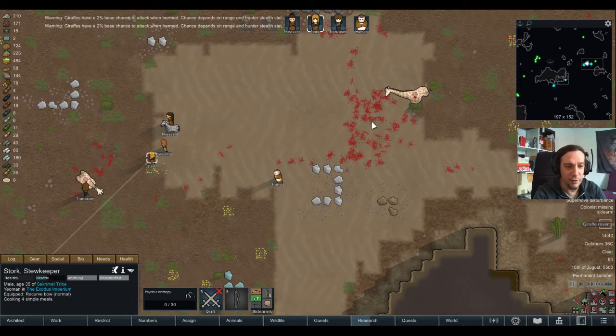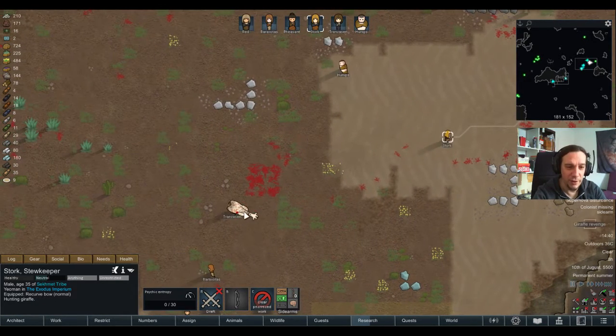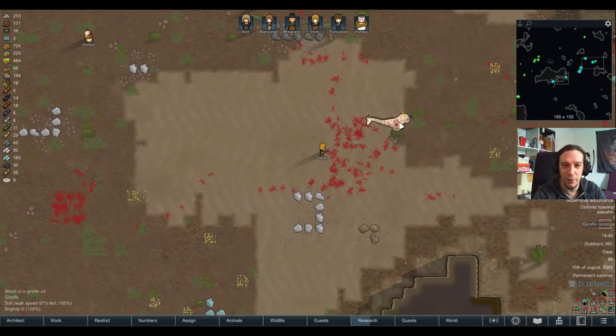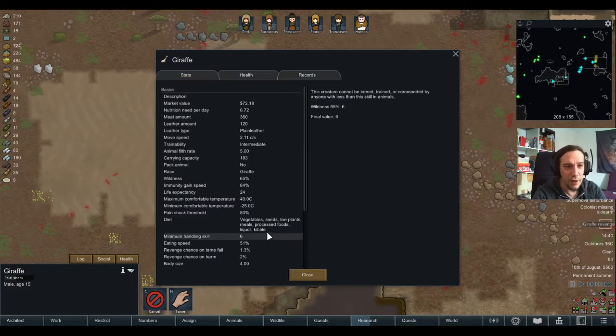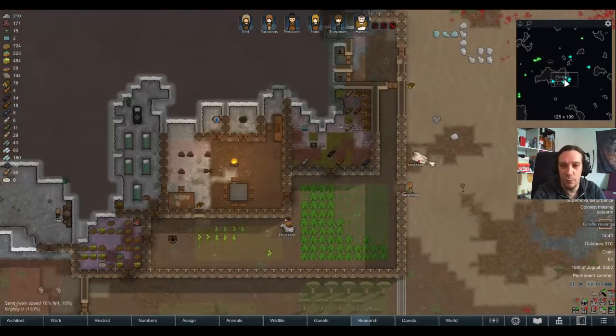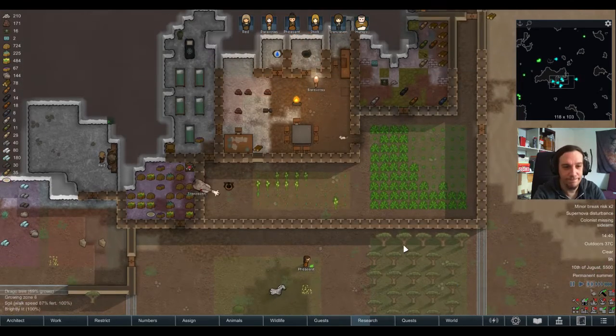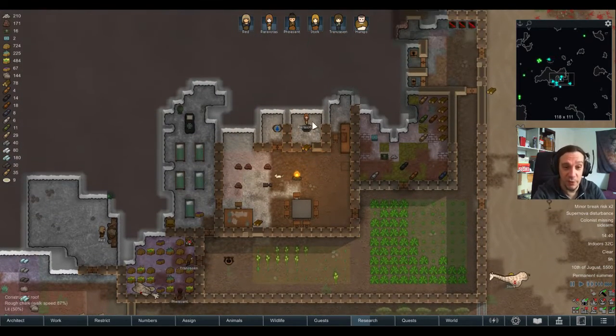People are carrying huge animals home alone — this guy is carrying a whole giraffe by himself. I don't know how many hundreds of kilos a giraffe really weighs, but these people just carry it home alone. Don't mess with Rim dwellers — they'll rip you up into pieces.